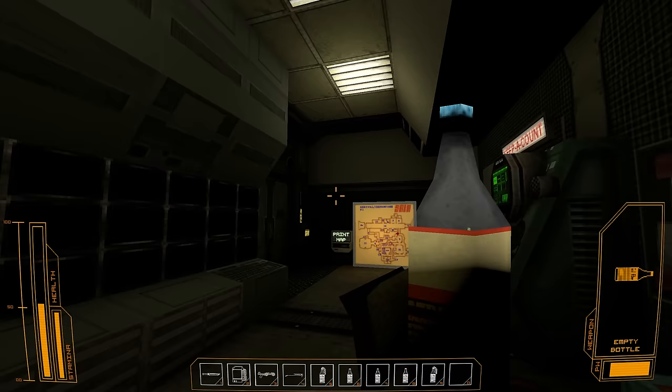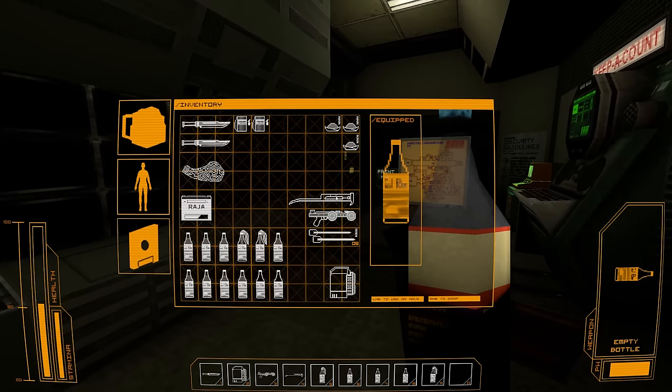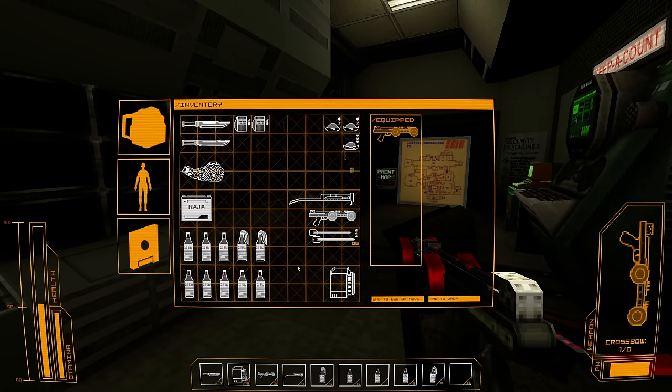Why do I have these bottles? Can I do anything? I can chuck them away. I'm going to keep them just in case, but I just wanted to check. So I've got my knife, I've got my light, I've got my crossbow, I've got my other tool.